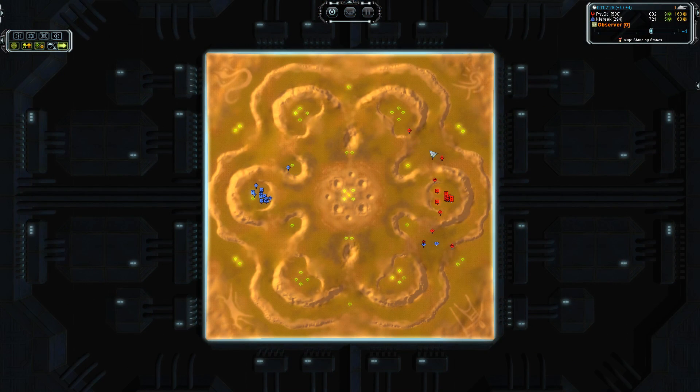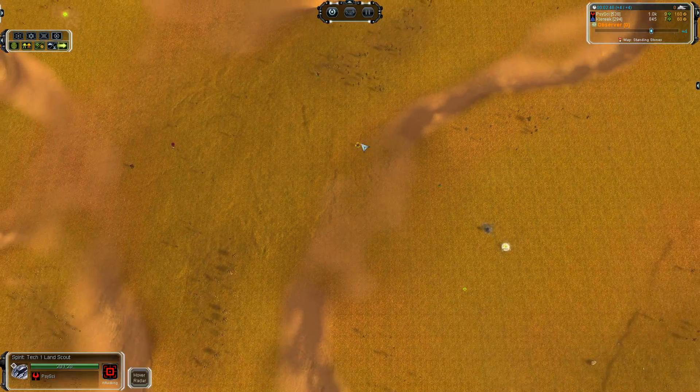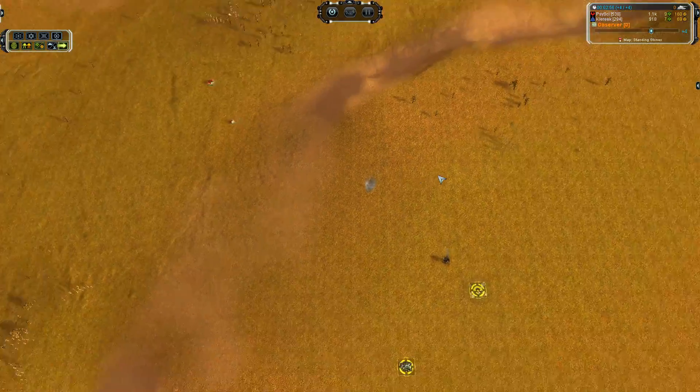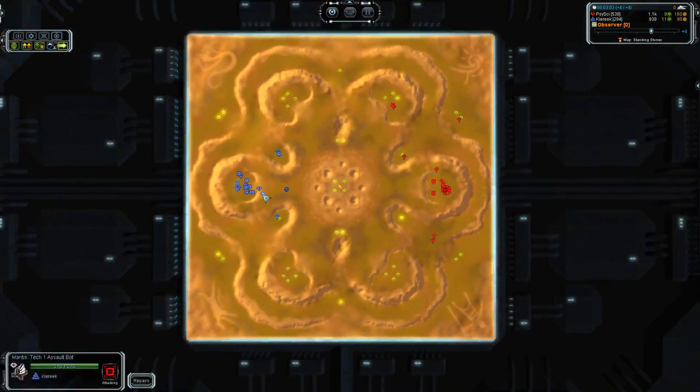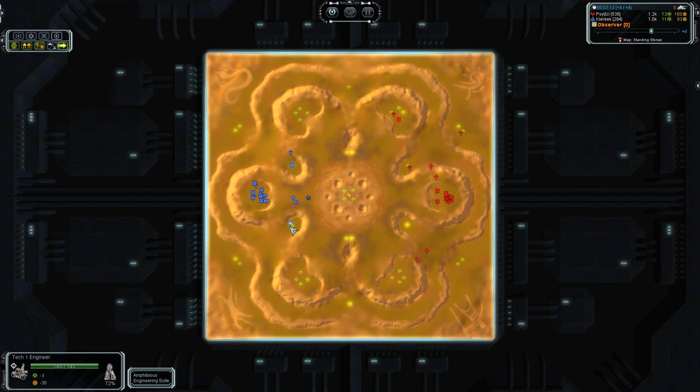Engineers are going up here. He's got engineers spraying out everywhere — he's a little faster at the engies than I was. Lab is moving out and he's going to get his engineer. I must not have been paying attention. That Aurora is going to wipe them both out — a lot of firepower, comparatively, on the Aurora.